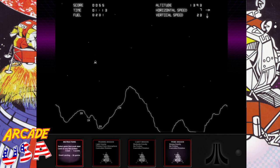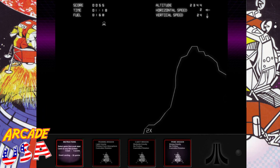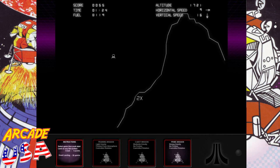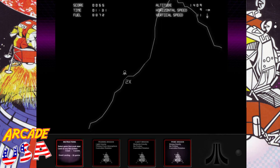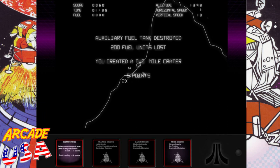I love the arcade game Lunar Lander. If I had a 3D printer, I think I would try to 3D print myself one of the controls for the throttle and build myself a custom Lunar Lander control panel to use with MAME — that would be really cool. But I don't have a 3D printer, so I'm not going to be able to do that. Oh well.